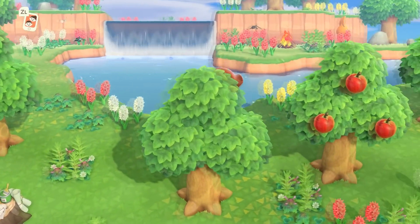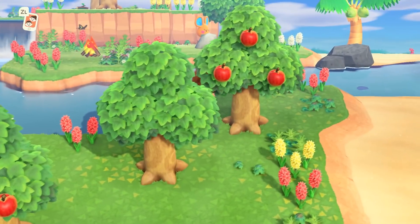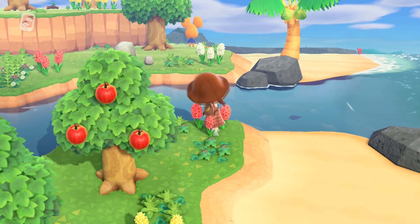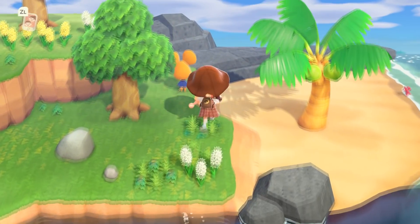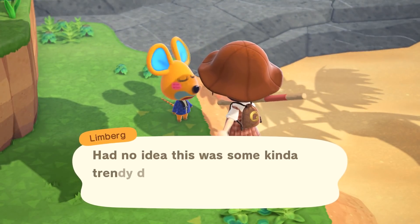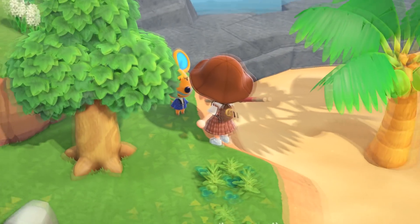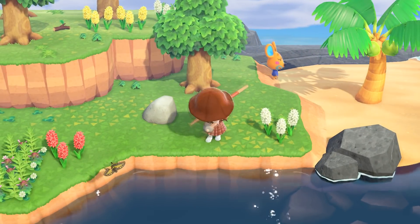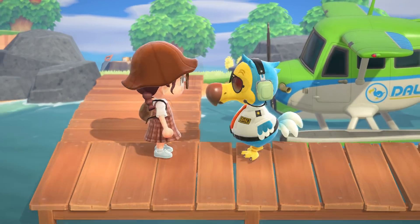Next island — I have my ladder out. It's... Limberg. They really did a lot with that character design, didn't they. Not going to be taking him, so let's head to the next island.